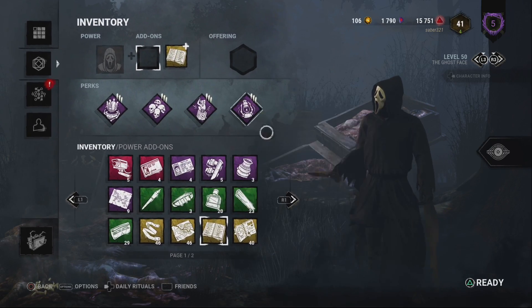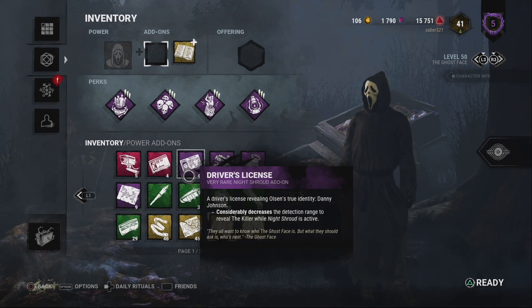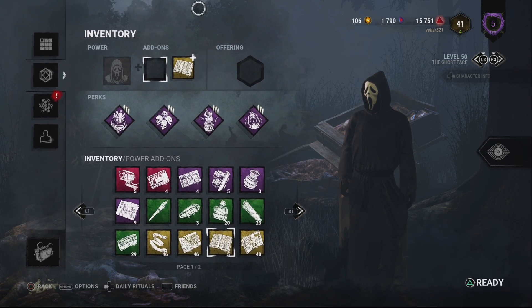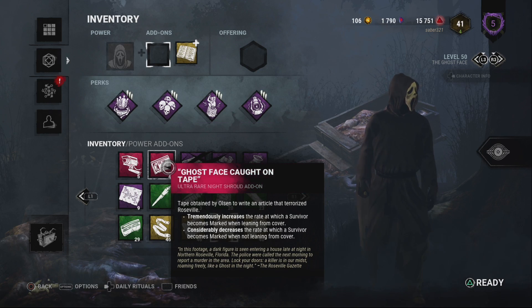It's like if you took Wraith and merged him with Michael Myers. He stalks the survivor, gets them exposed, can one-shot them, but can keep doing it over and over again — whereas Michael runs out of gas end game. Other than his add-ons needing more variety, like the one that tremendously increases the rate at which survivors become marked from cover — if you did it without the add-on it's like three seconds, with it it's two seconds or a second and a half. Something stupid like that, not a big deal.